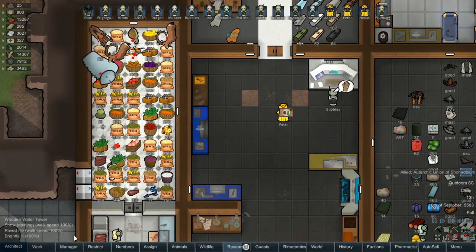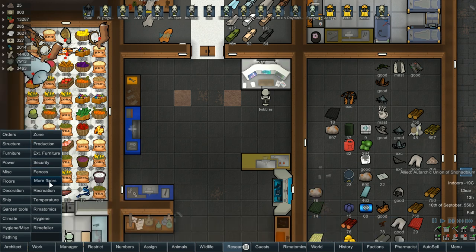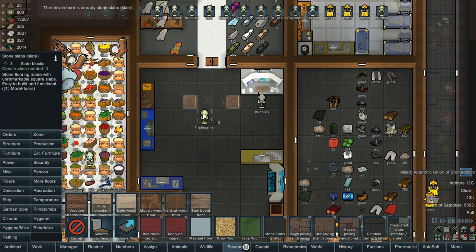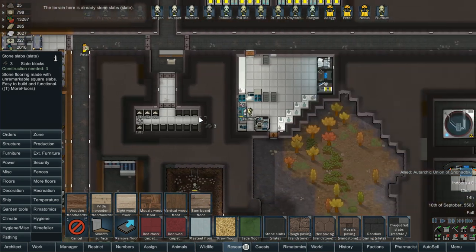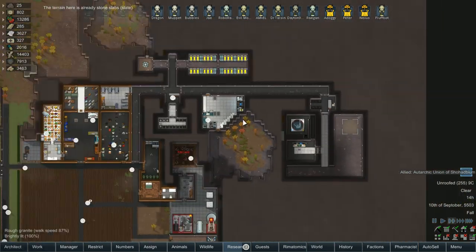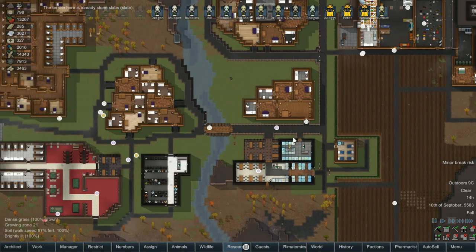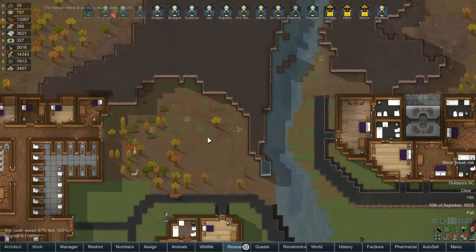We're going to need to change those bits of floor out there as well, so we want more floors — stone slabs. Oh my god, please Ryan, pause before you try to build. Got to get into that habit again. Everything else is good. We don't need that — we have a minor break, that's not a problem. Our grass is back. We do need to finish up.